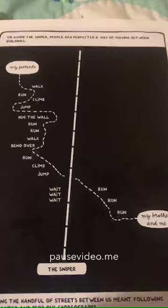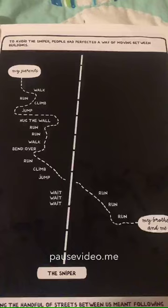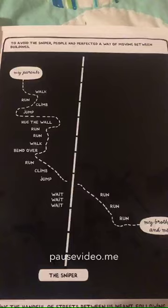The following page adds more detail by showing just where exactly they would have to walk, run, climb, jump, wait, or hide during a few block journey.